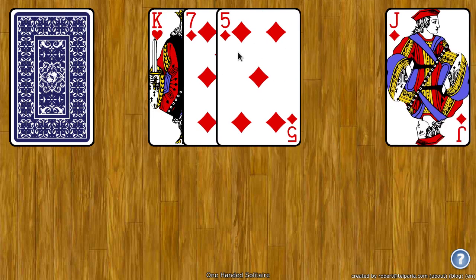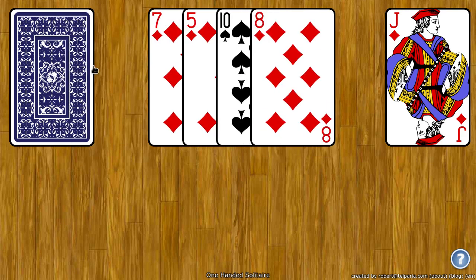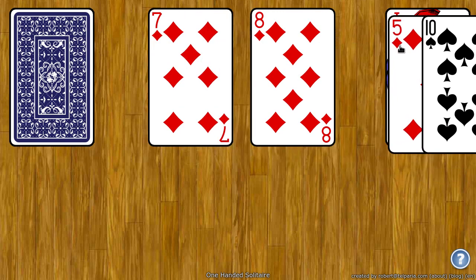You have to have at least four cards here to do anything, so I can click the stock to get another card. These two aren't the same rank or suit, so I can click to get another one. These two are the same suit, so I can drag these to the right.